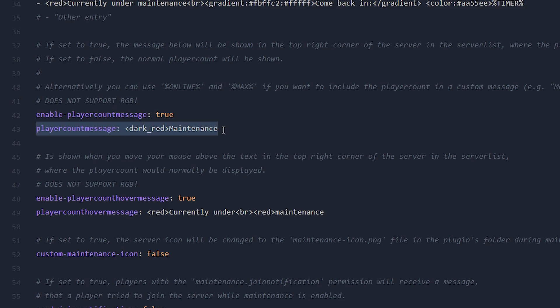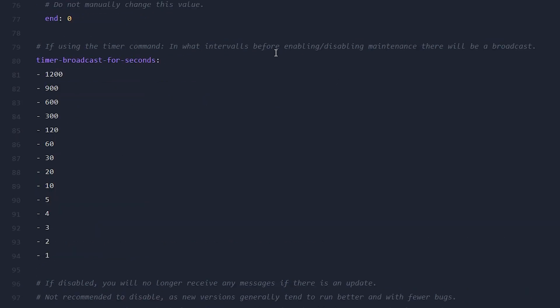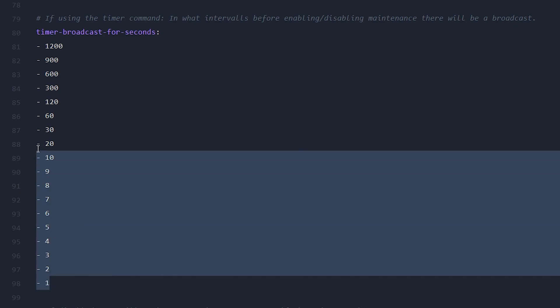Here we also have the player count message, which you can change — for example, to yellow. There's also a player count hover message that appears when you hover over the player count. A bit further down, we have the timer broadcast seconds, which controls when maintenance sends in-game countdown messages to warn active players. By default it counts from 1 to 5 seconds before enabling, but you can add more numbers for a longer countdown or remove some if you want less.